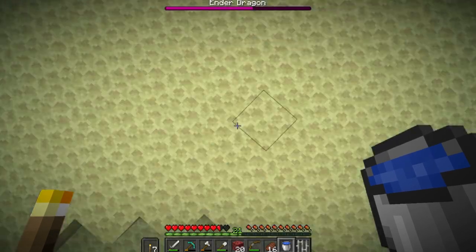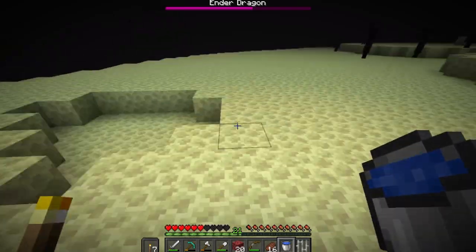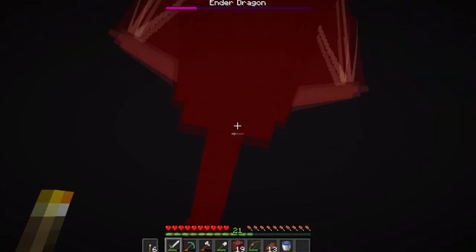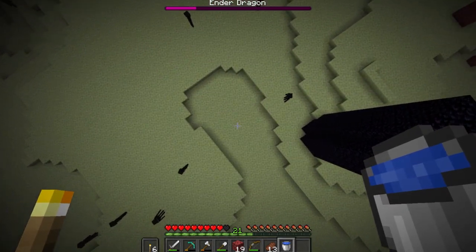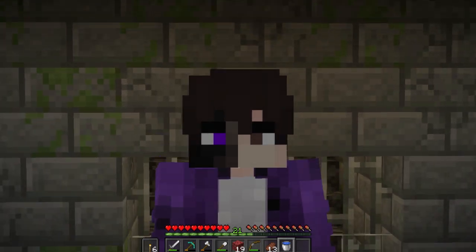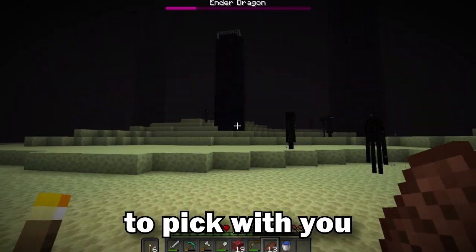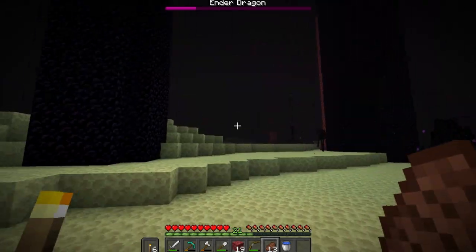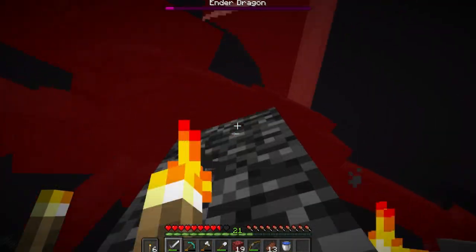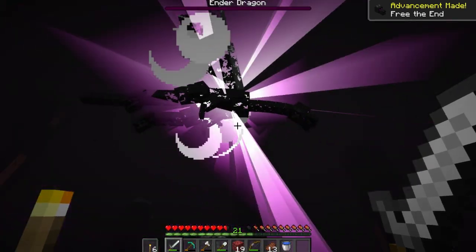Oh my god. And we're dead. Somehow I aggroed an enderman — are you joking? I can't even see. I was going to have a rule that if I die, this challenge is just completely over. But now, out of complete spite, I'm going to finish this. I have a bone to pick with you. I'm going to kill you without any armor. I am done with this stupid fight. Die. That's how you do it.